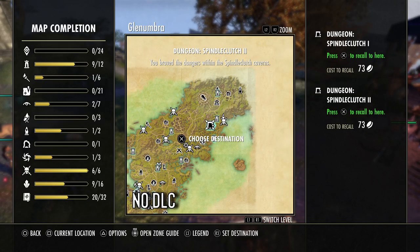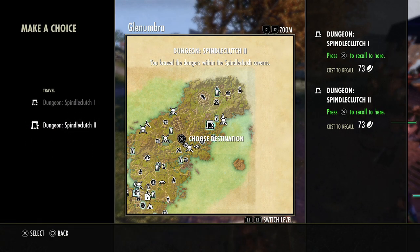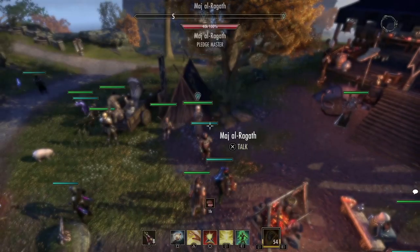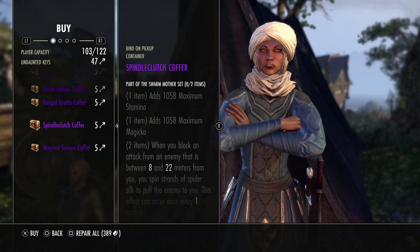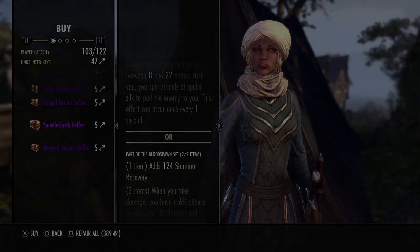Bloodspawn does not require any DLC — this is a base game set. You come to Glenumbra and travel into Spindleclutch 2. Make sure you do this on Veteran — don't do Spindleclutch 1, Spindleclutch 2 is what Bloodspawn drops from. That's how you get the helmet; you just kill the last boss. For the shoulder, you talk to the Undaunted NPC in the Daggerfall zone. Just like with Balor, it is the luck of the draw whether you get Swarmmother or Bloodspawn.